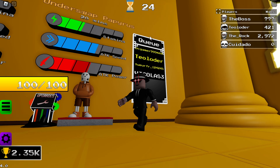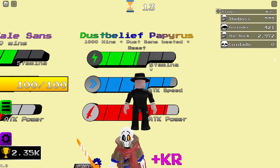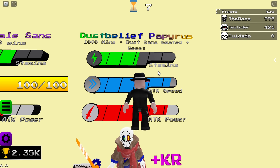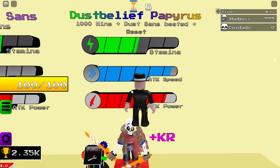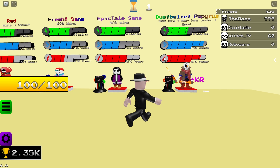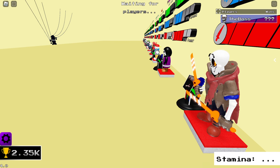I just loaded into this server and it's already my turn — I'm happy with that. So, Dust Belief Papyrus: you need 1,000 wins, you need to have beaten Dust Sans, and you need a reset. He starts with KR. These stats are absolutely incredible — the stamina is a bit lacking, but I'm sure the speed and power makes up for it.